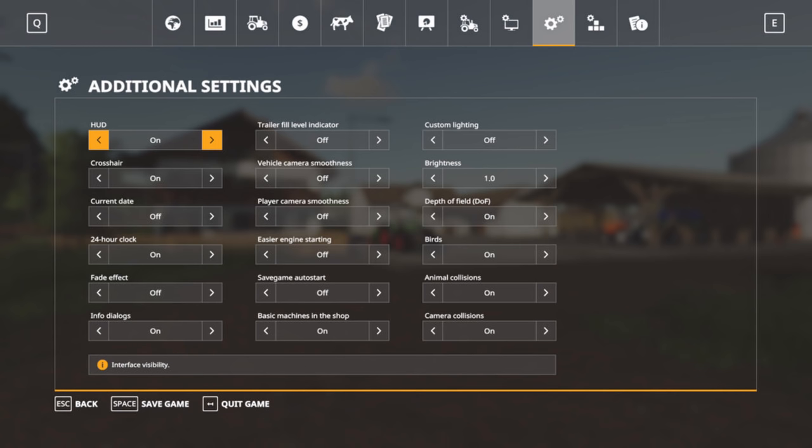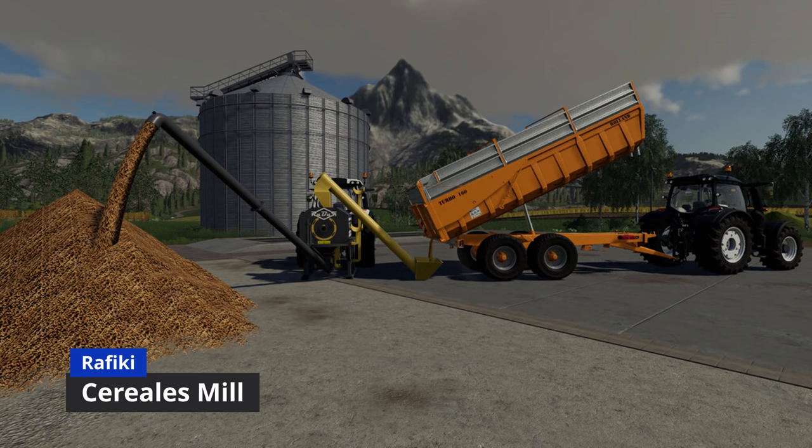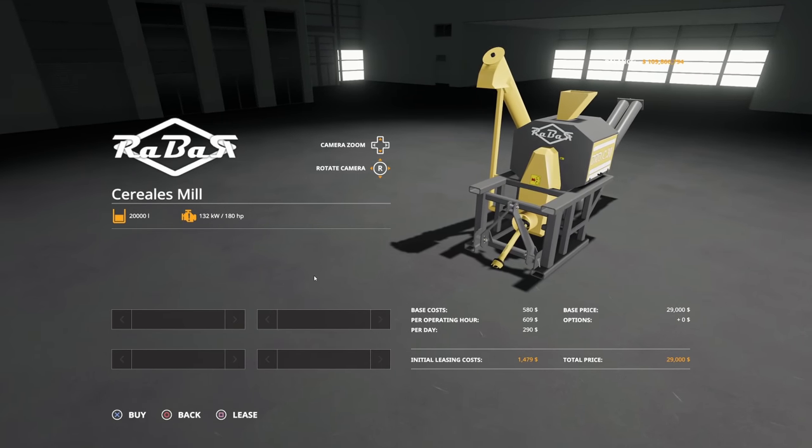Secondly, the Additional Game Settings mod — basically an advancement to F11 — gives you a whole other slew of options. You can change the interface, change date and time, change camera angles, animal collision behavior, and a whole slew of other things.